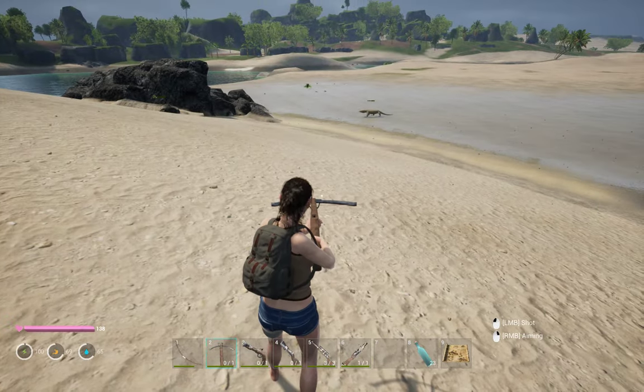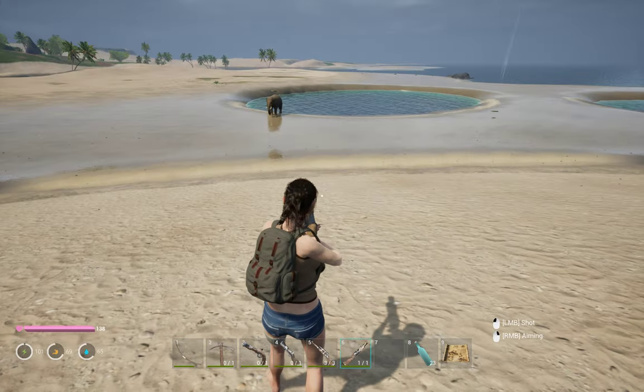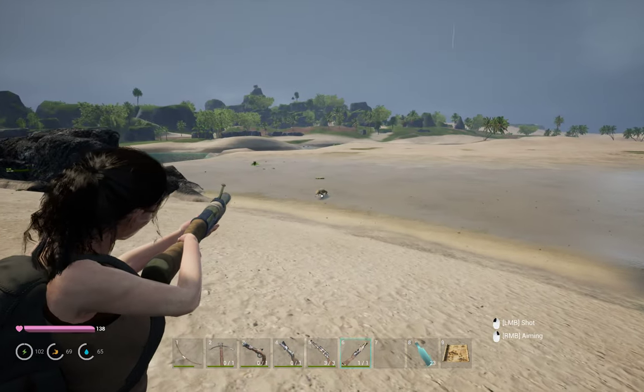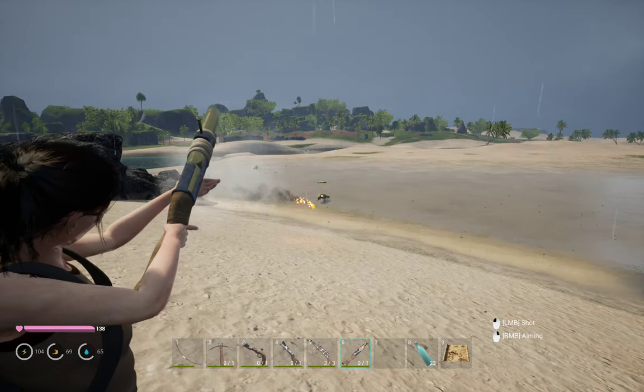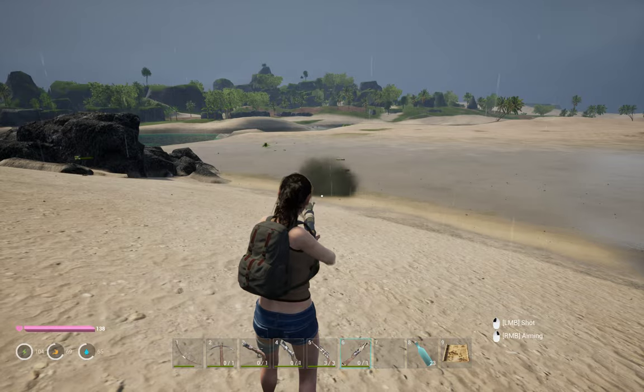I said I would use the bomb launcher only when two creatures are fighting each other, but I want to try it on this crab and see what happens.